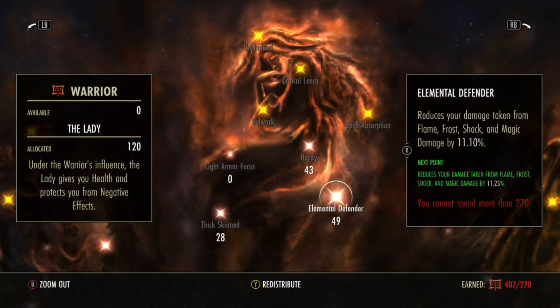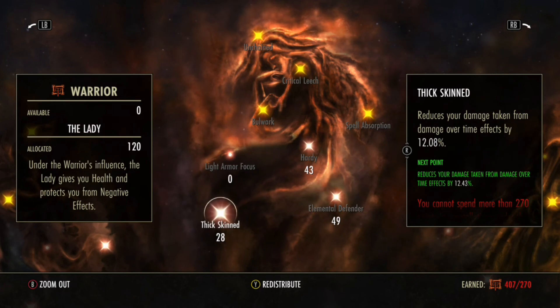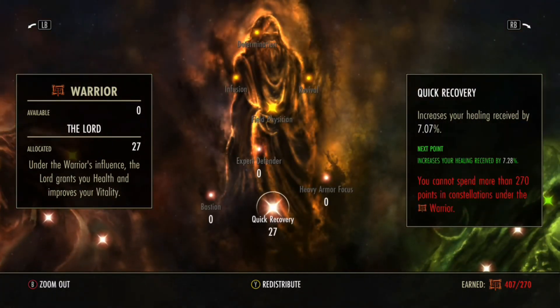43 into Hardy, 49 into Elemental Defender, 28 into Thick Skinned, and then 27 into the last node to add it all up.